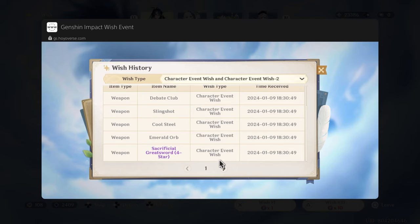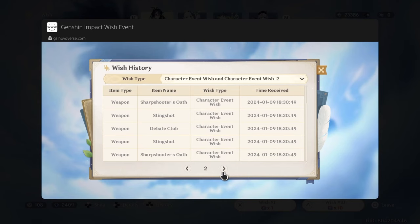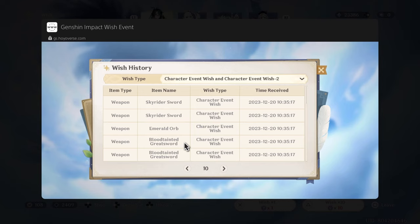Our pity count right now is at 50, and the previous 5-star I pulled is Navia. Yeah, if I go all the way back to page 10 — yep, Navia. Page 10 times 5 is 50. And we're at 50-50 as well. There's a chance we may not get Xiangyun, but hopefully after buying the Ganyu and Shenhe outfits, that should hopefully appease Cloud Retainer to come home.